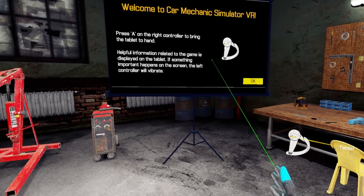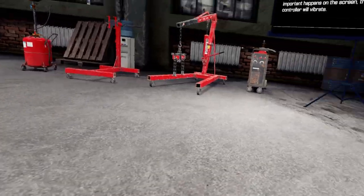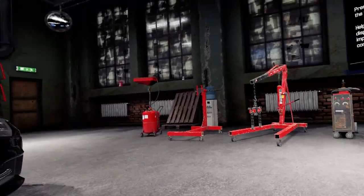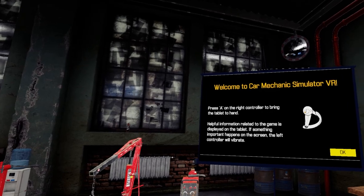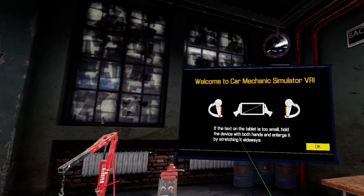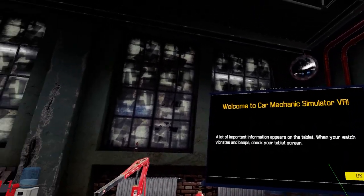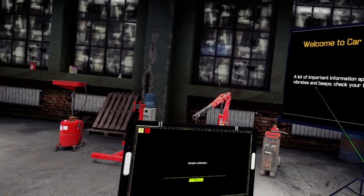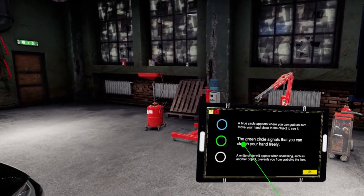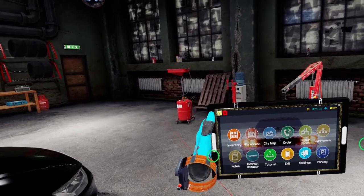Press A on the right controller to bring the tablet to your hand. A on the left controller just puts you on the floor - I suppose so I can work underneath the car, now it makes sense. Helpful information related to the game is displayed on the tablet. If something important happens, the left controller will vibrate. Hold the device with both hands to unlock - that's a really nice little feature. A blue circle appears so you can grab an item, green circle shows you can clench your hand freely, and a white circle when something prevents you from grabbing the item.